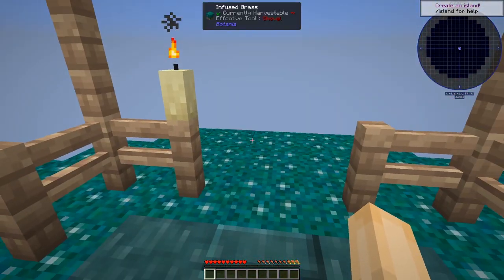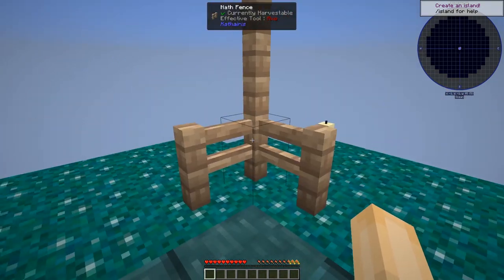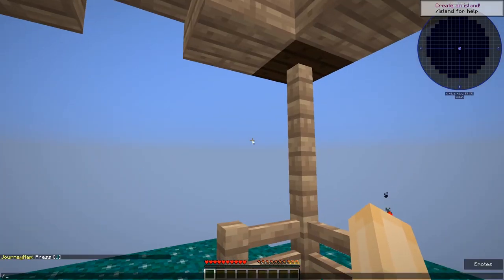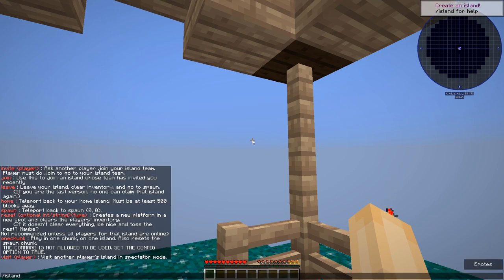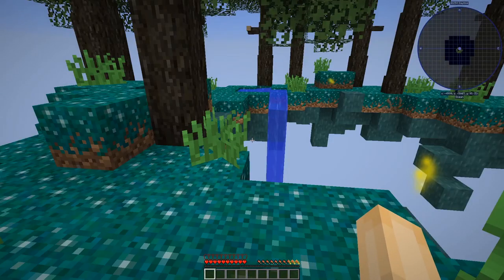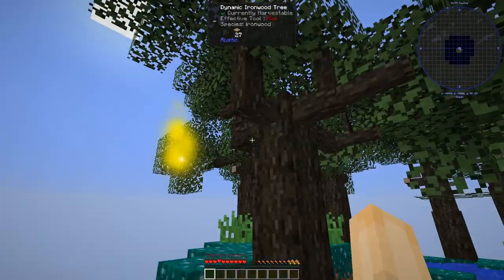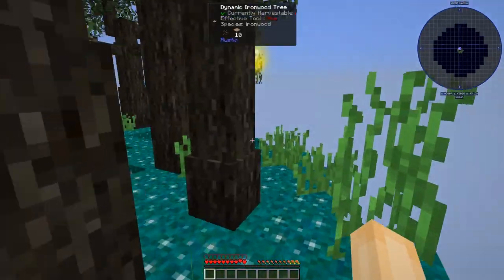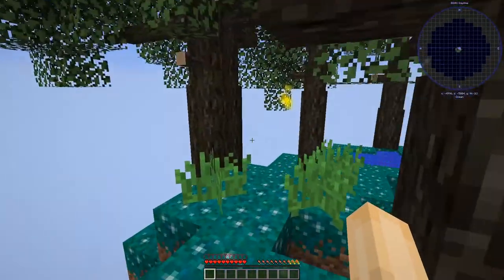This is obviously a Skyblock pack. I'm starting here — this is the spawn area where everyone will start. But you will get your own island. I think it's 'island create.' It's going to make me my own island. And here we are. This is my island, and I think you can already tell, my friends — this is pretty beautiful. This is not your standard Minecraft Skyblock.